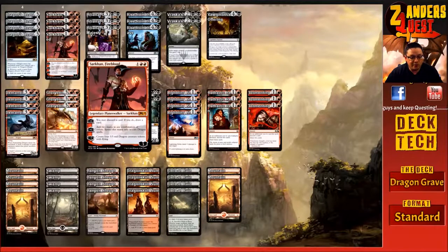His ultimate, a minus-seven, creates four 5/5 red dragon creature tokens with flying.